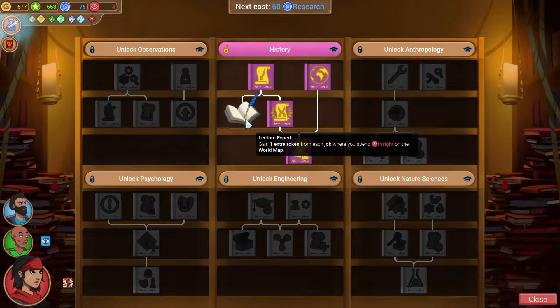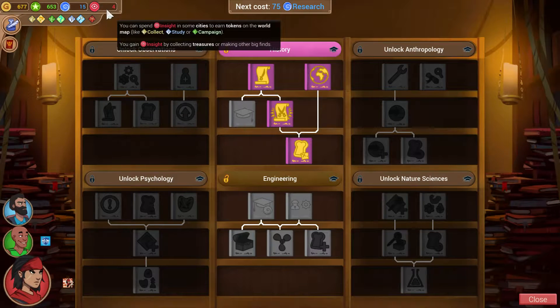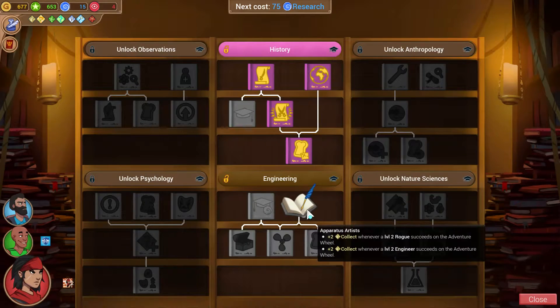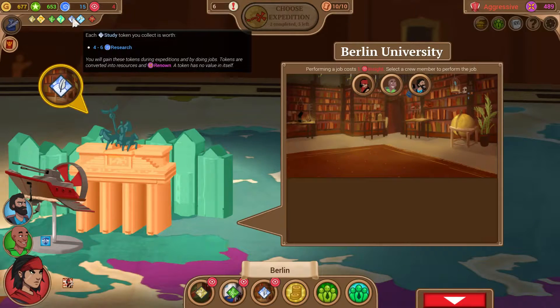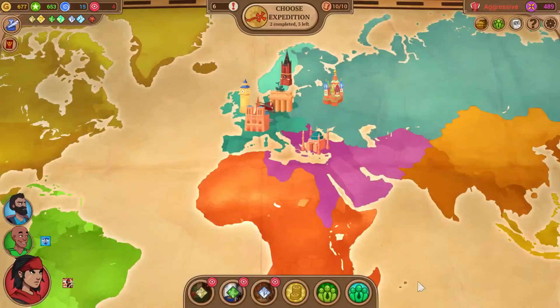Do we want to finish lecture expert first? Nah, let's just go straight into engineering. We have four insight. I'm honestly not even sure which one of these I want to take first — it's probably this one so that we can get the extra supplies. We won't be able to get them before this next expedition, but we'll be able to get them right after probably. If we spend all of our insight on study, will it be sufficient to get us to that next research paper? We'll only get two tokens, so two tokens four times is eight tokens at an average value of five research each is only 40 more research, which is nowhere near what we need. Yeah, we need 75.